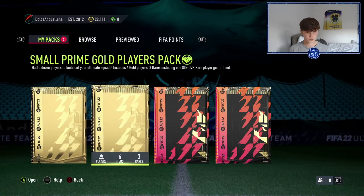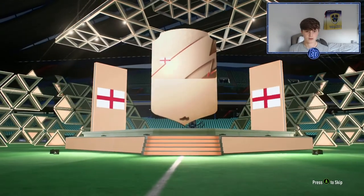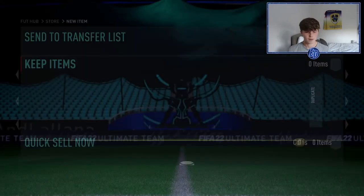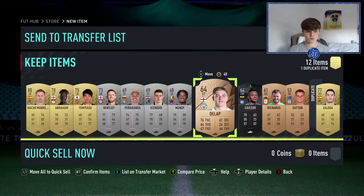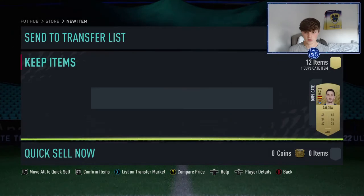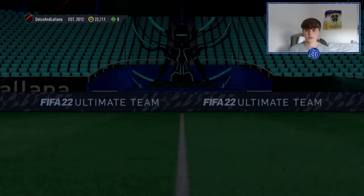The rewards summary: small 45k pack, mixed player pack, and a prime mix pack. Opening the mixed player pack now to see if we can pull anything decent. We get a bronze rare showing up — and then Tammy Abraham and Monreal from Arsenal. Some decent players. We'll send those to the club and then open the rare prime mix pack, which has six rares in total.